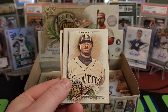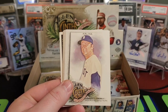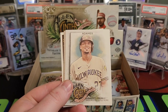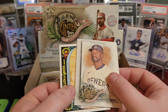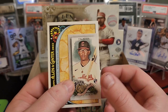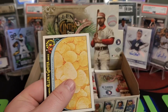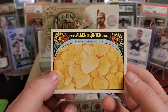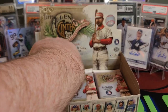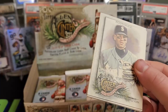Bob Feller, Ken Griffey Jr., Al Kaline, Willie Adams, Xander Bogaerts, Andrew McCutchen. Our mini is Richie Palacios — not too familiar with him. We have National Potato Chip Day. I guess all the hits are hiding at the bottom.